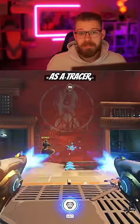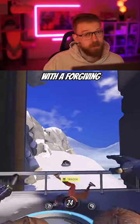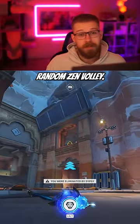For DPS, you can pick Tracer. As Tracer, your weapon spread matches up nicely with Zenyatta's circular hitbox. Make sure to use your blinks wisely, as Zenyatta can easily two-tap you with a forgiving hitbox. Also make sure to stay out of range of Das Boot. Finally, avoid peeking or traveling through main lines of sight, as you will catch a random Zen volley.